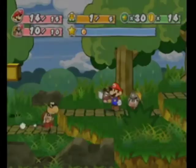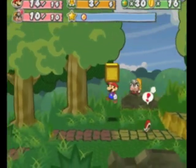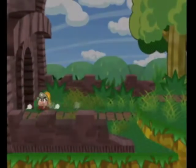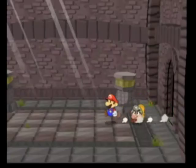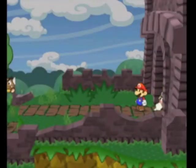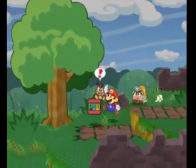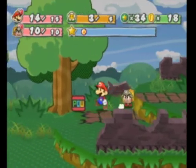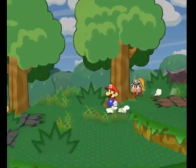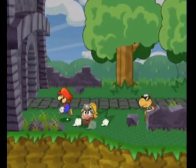We got some flower points back there. I'm going to try to avoid this Koopa Trooper because I absolutely hate the random encounters in this game. They're quick, but they're just constant - not like in other RPGs where you can control them. Here's a power block. You should pick that up before you fight the pointy things.